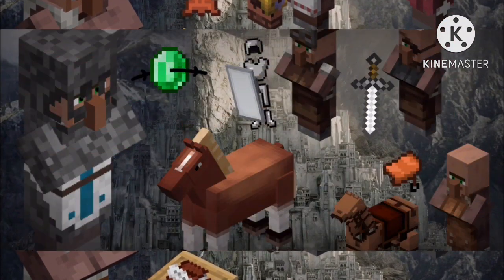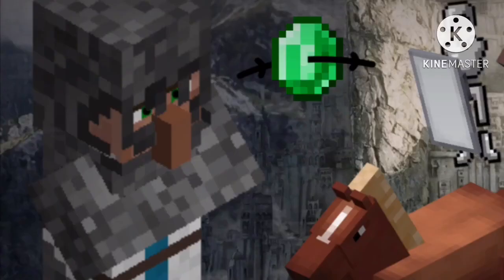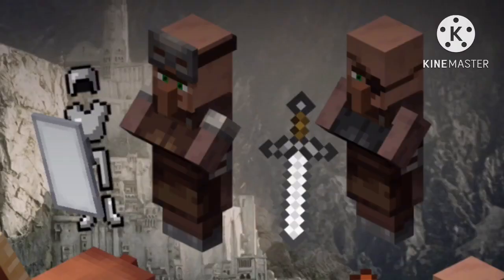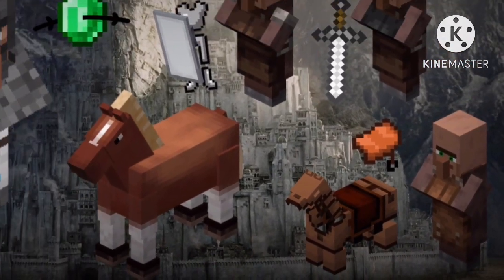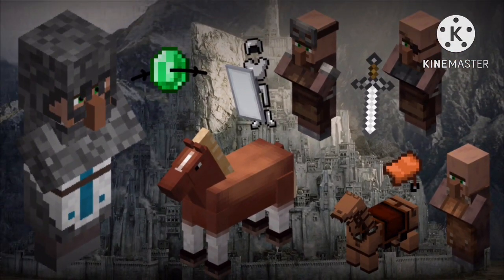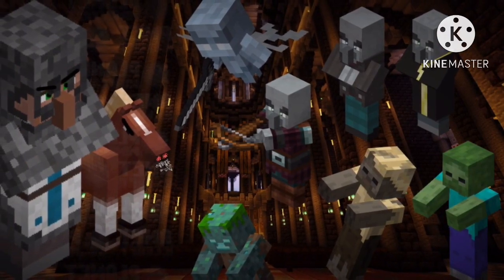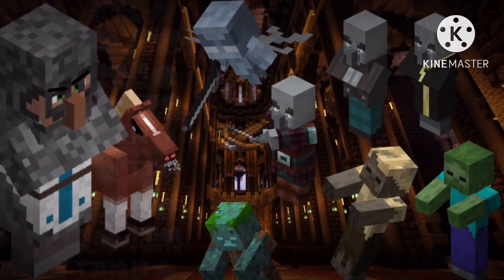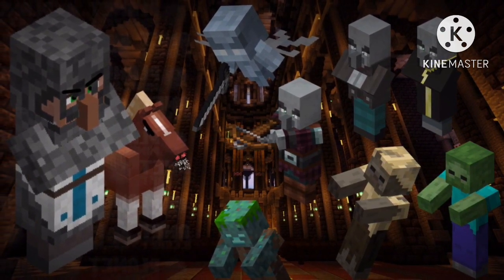Finally, when a villager claims an untamed horse, he becomes a knight. Knights buy armor and shields from armorers and swords from weaponsmiths. They also buy saddle and horse armor from leatherworkers for their horses. They protect the village from threats, including a player with wanted status. A golem will also attack a player with wanted status, so don't think about it.